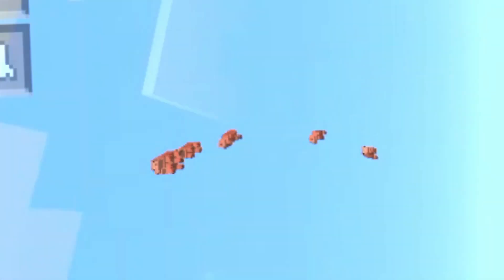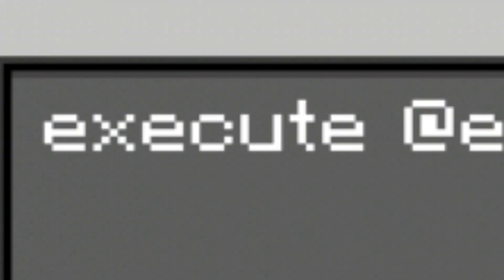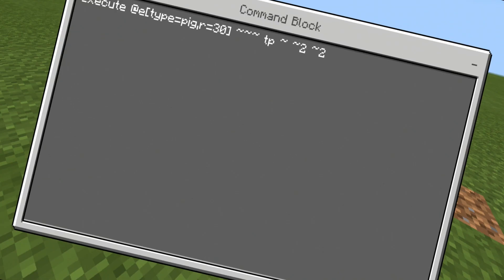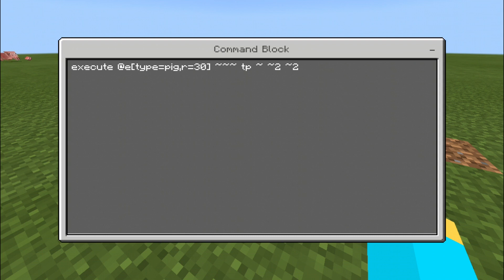So now I'm actually going to show you the command and how to do this. The command for this is right inside of this repeating command block. The command is: execute at @e[type=pig]. The R right over there stands for radius, because you want to make sure you have a lower radius if you have a lower end device. If you have a higher end device that can handle a whole lot of lag, then you might want to use a higher radius. Right now I'm using a radius of 30, so it's going to teleport the pig within a radius of 30 of the command block. Then you want to type in three tildes, then TP, then another tilde, another tilde with two, and then another tilde with two just like that.